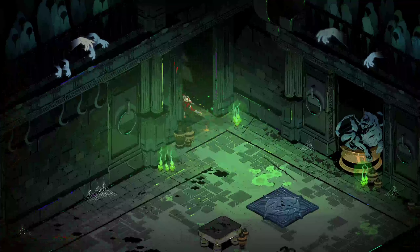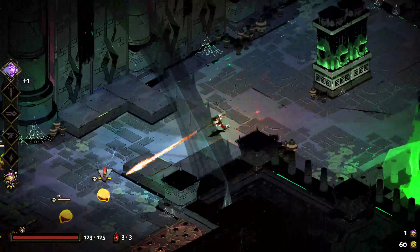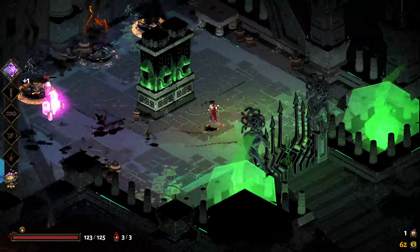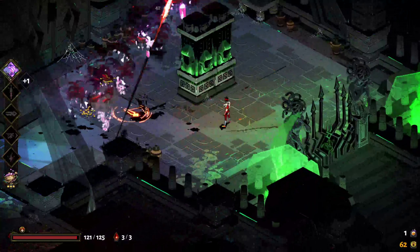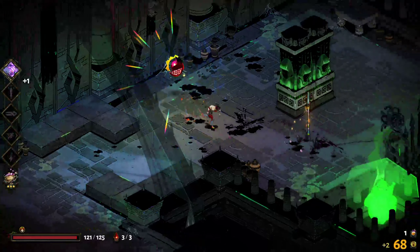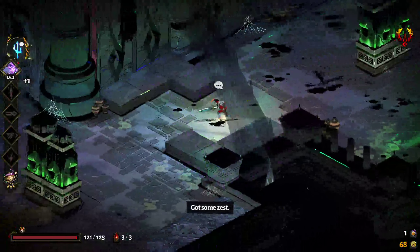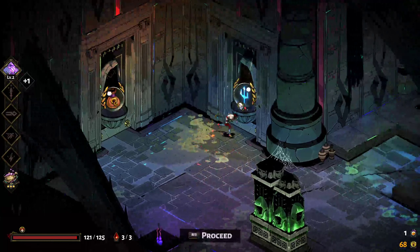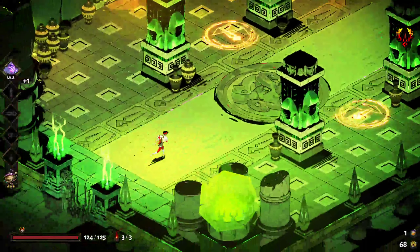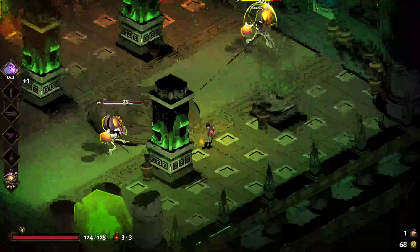We got some gemstones - those'll be used to upgrade the House of Hades. We can only upgrade our attack right now, or go to the shop, or go to Poseidon. We're gonna go for Poseidon. Hey lads - these guys are the bombing boys.